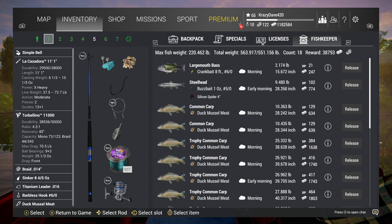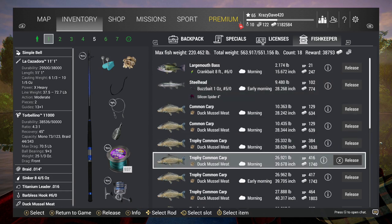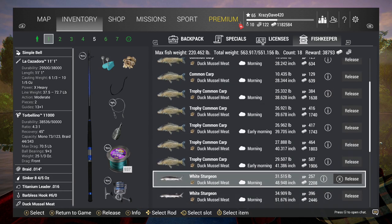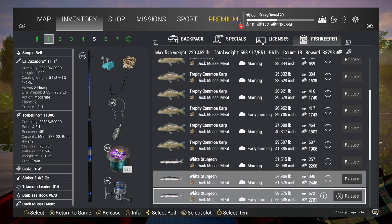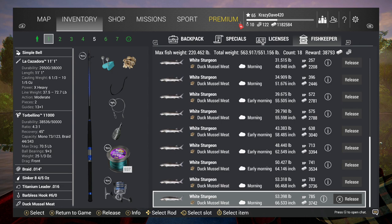I caught a largemouth and a steelhead with my casting rod, and I caught these carps. And I caught 9 sturgeons between 5 and 9 in the morning, with the biggest one being 53.398 pounds. So that's the way you catch sturgeons in 2020.